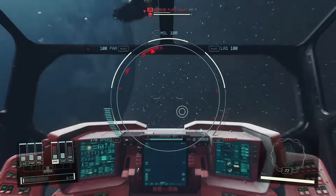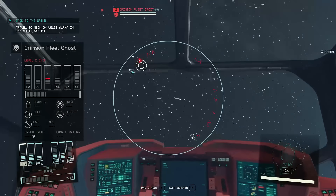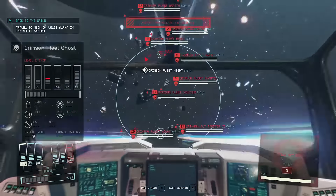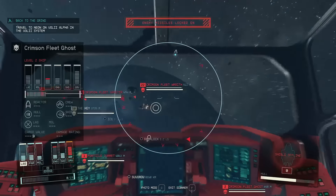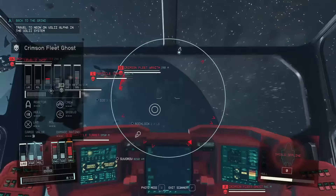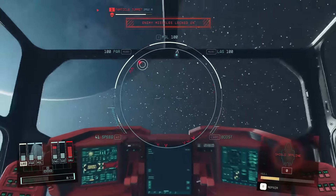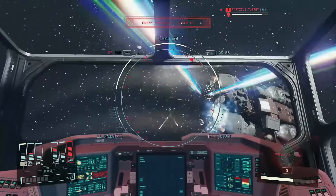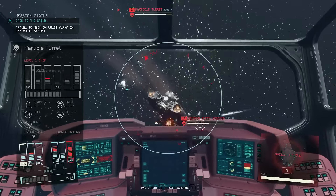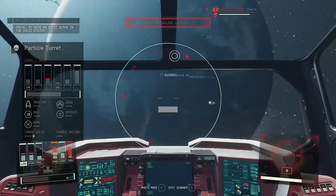When combat gets a little bit hairy, you can drop down your systems from your engine and your grav drive. I would not recommend dropping the engine all the way down because that will leave you dead in the water. Drop them down just a couple of points and make sure your shield is maxed, because your shield is very important and you can get taken out pretty quickly. Enemy pilots are a lot more versatile — they focus on outmaneuvering you to get behind you and focus on your critical systems, just like you can take down theirs. I'd recommend practicing maneuverability: fly at a medium speed, and if you want to evade missiles, drop that speed all the way down and fling it as much as you can.